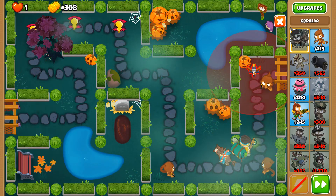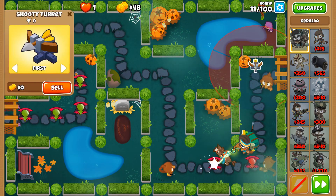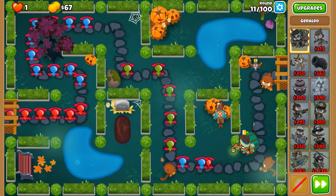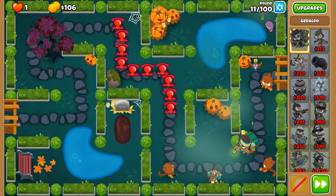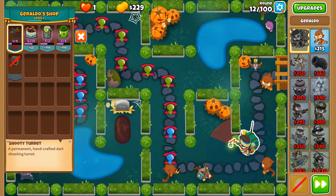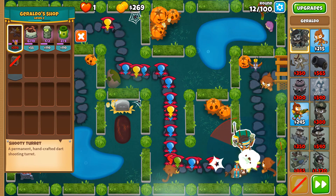At the back here we're going to need a Sentry turret — put it on Last, put it on Strong, so it always picks apart the fastest and most powerful bloons and the others can clean up after. Round 11 done. Round 12 is here, so we're putting down a second Sentry turret.